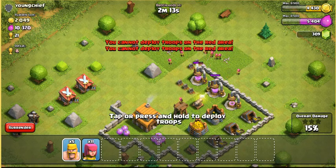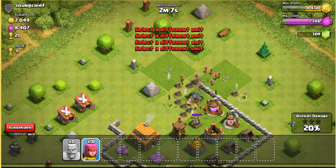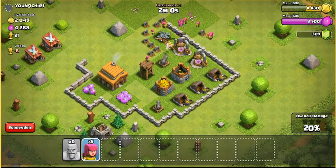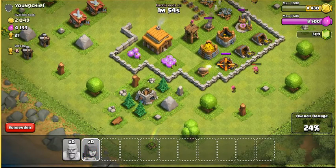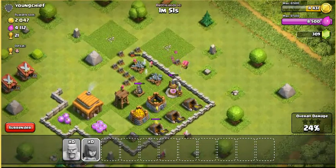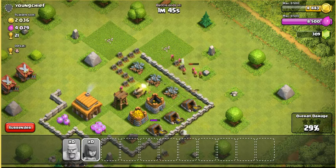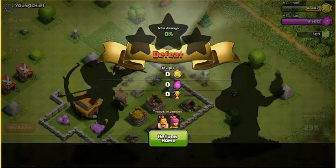Why isn't it switching? Let's just steal all this elixir he has in these pumps right here. Grab a couple gold while we're here. Maxed out our elixir storage — not the funnest thing to do, but we did it. And that ends the battle — we got 17 gold.